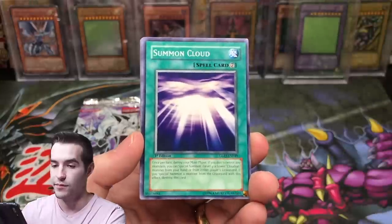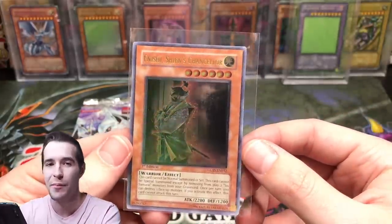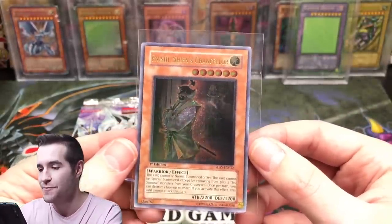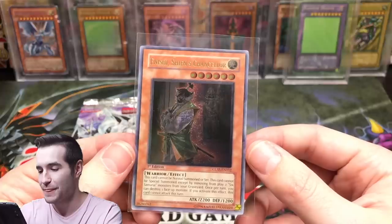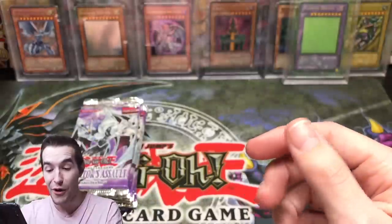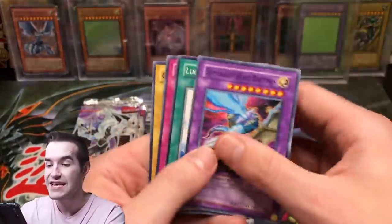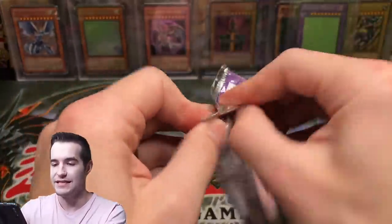Light Imprisoning Mirror, Truck Roid, Seven Cloud — Ultimate Rare Shien's Chancellor! That is super cool — I pulled this guy three times in ultra last time; the ultimate version is actually epic. That is super awesome. Four ultimates — this is crazy. Holy crap, this is lit!